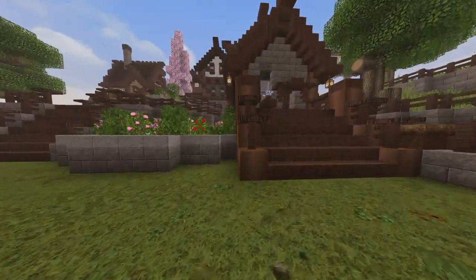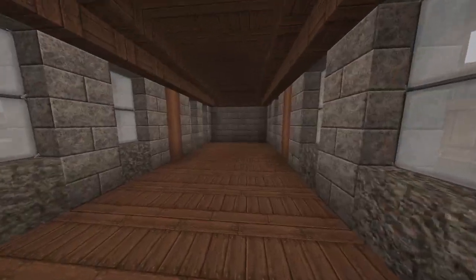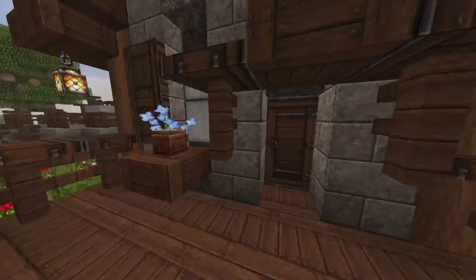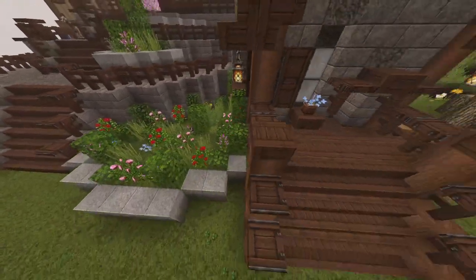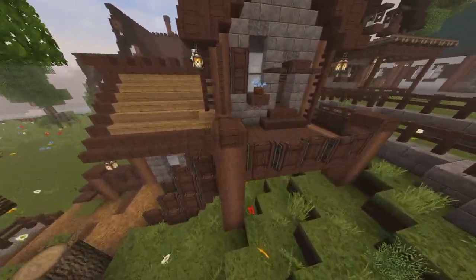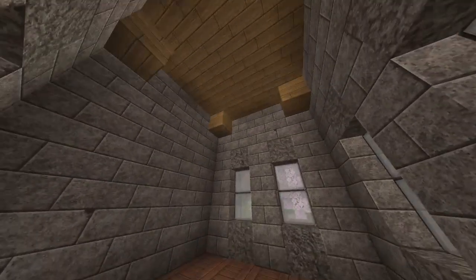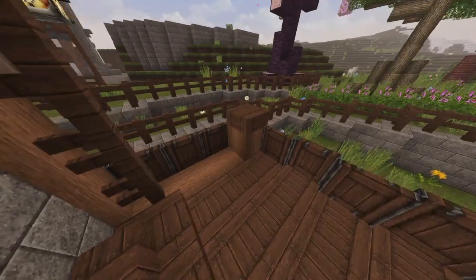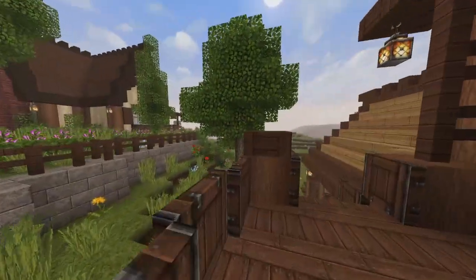Over here are the new style builds. This here is a small little house — I haven't done any interior on this one yet. It has some bushes and flowers, a second floor. This was built in stone brick.